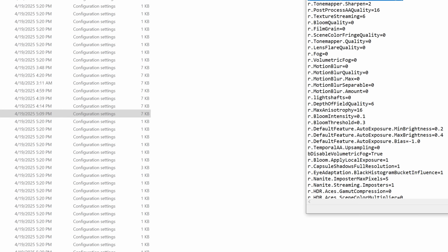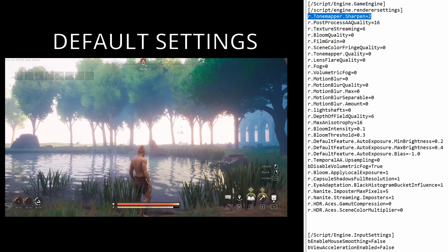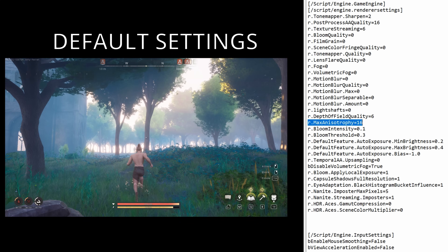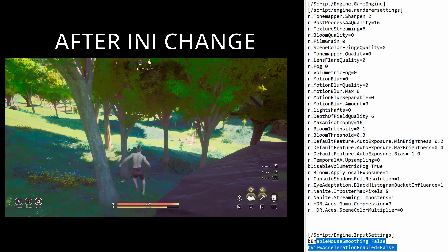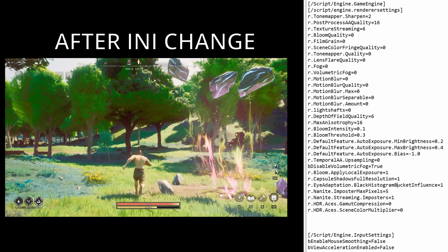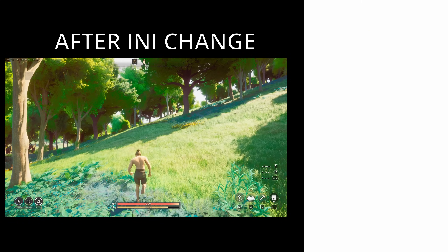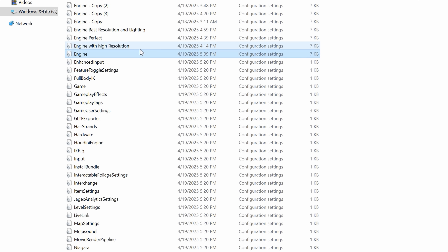When you edit this file, all the codes that I added are right here. Some of this stuff may not work for you depending on your graphics card. But if you have a good graphics card and you want higher quality resolution without the fog, without the bloom, do this. If you have a lower-end graphics card — 3060 or below — I would probably not use the tone mapper sharpen at 2; probably keep that at 0.5, maybe change just from 16 to 4. Right here — this is my mouse smoothing and acceleration enabled. Without this, my game was a little bit clunky on the movements. After you paste what I put in the video description, paste it in here. Save your file, then go to Properties and click Read Only. I will write this in the video description — the only thing in the description will be the code that you copy and paste.